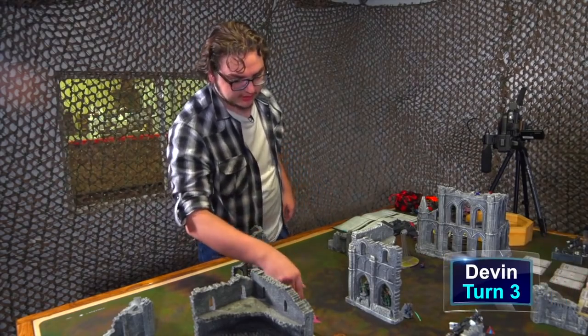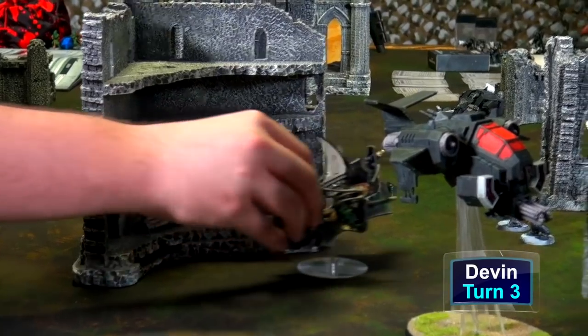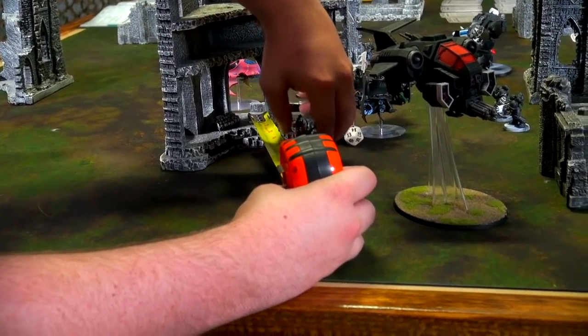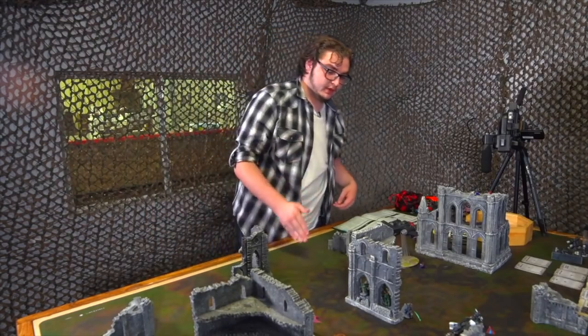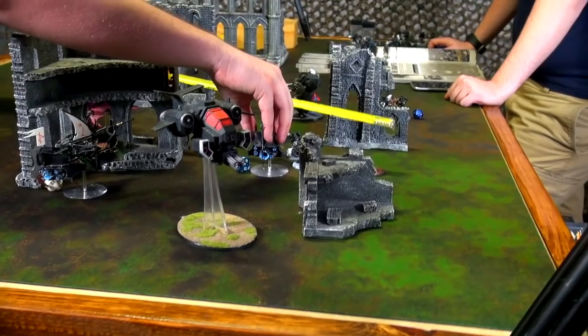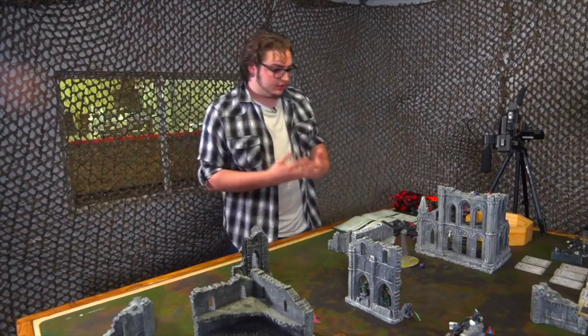In Devin's turn three, he repositions: the Ravager drives further out of range of the scary Intercessors, the Archons move to get into range, and the remaining Raider falls back out of combat.